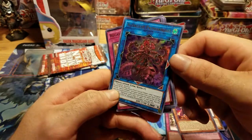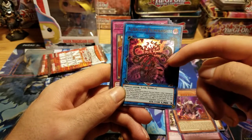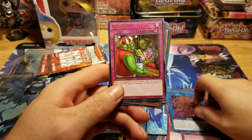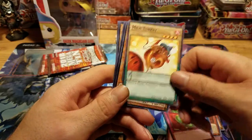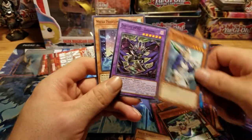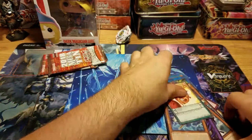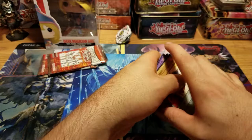Altergeist. Funny thing is, I think with her Altergeist they actually don't use this monster. Recall. Malterkey. F.A. Speed. Okay. So... Meh.